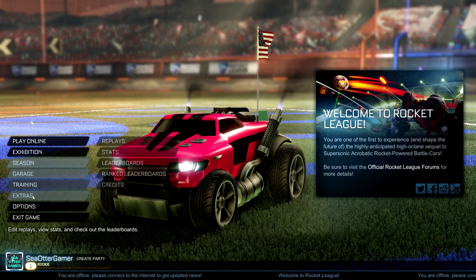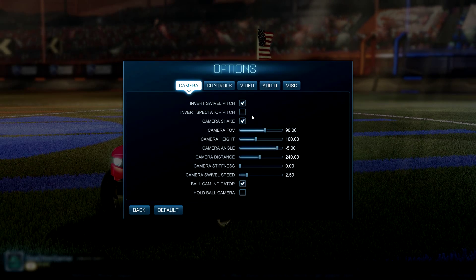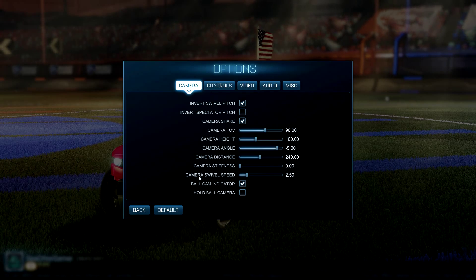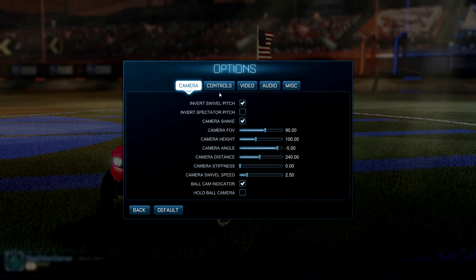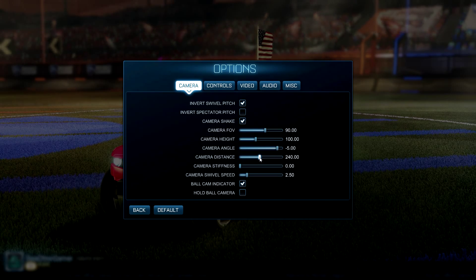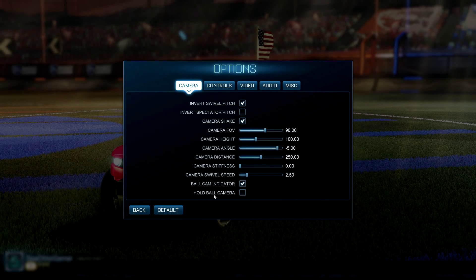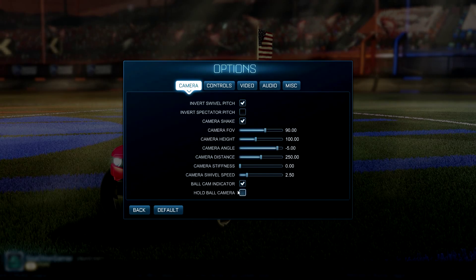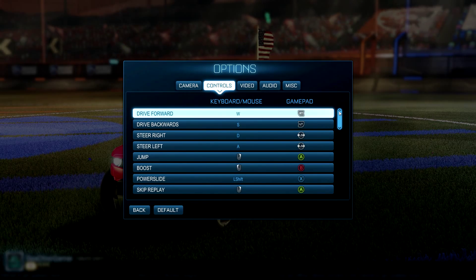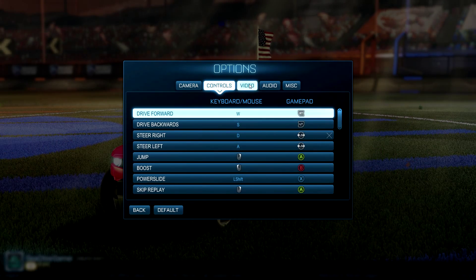In the Options camera menu we have inversion, camera shake, an FOV slider — always good to see — plus camera height, angle, distance, and stiffness, as well as swivel speed, which controls how the camera tracks your car or the ball. You can set it further away or closer. There's also a ball cam indicator and a hold ball camera mode that keeps focus on the ball.